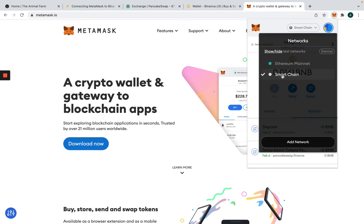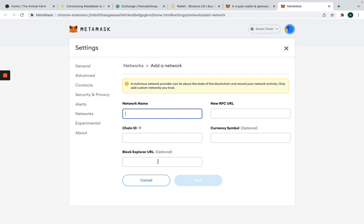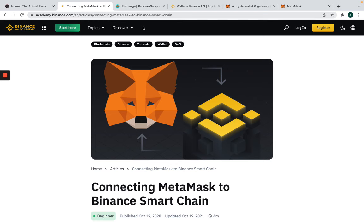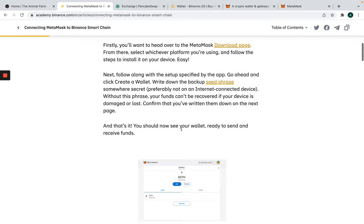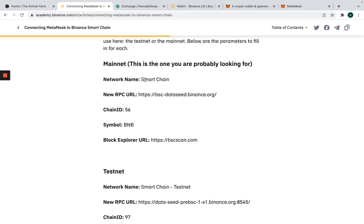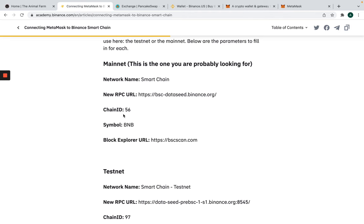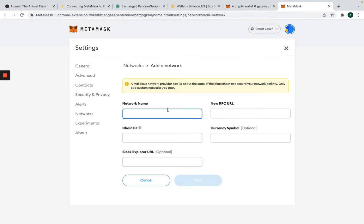Right now we are on the Binance Smart Chain. When you first set up your MetaMask, you're only going to have the Ethereum mainnet. What you're going to want to do is add the BSC network — the smart chain. You pretty much click on 'Add Network' and fill in all the fields with the proper information, which you can find at the link I'll leave in the description. You're going to grab the network name 'Smart Chain,' the new RPC URL, chain ID, and symbol, then save. Once you do that, you're going to have the smart chain.